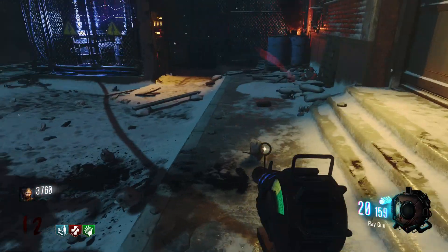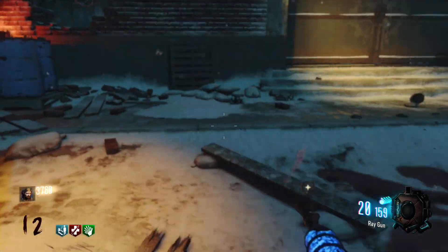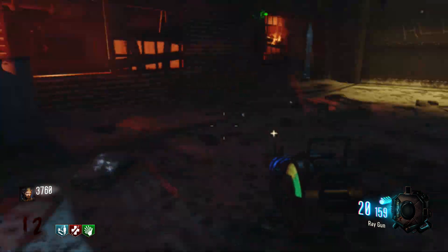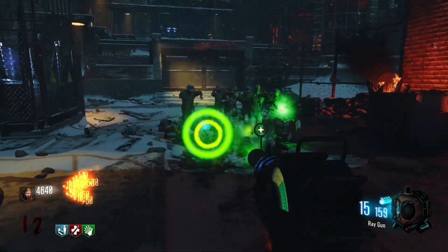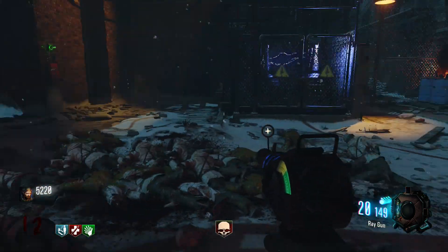In Black Ops 1, we had amazing Wonder Weapons in all the different maps, especially the Thunder Gun, which is literally just a god gun in that game. In Black Ops 2, we had guns like the Ray Gun Mark 2, the Paralyzer, the Sliquifier, and all these guns that just overtook the Ray Gun.